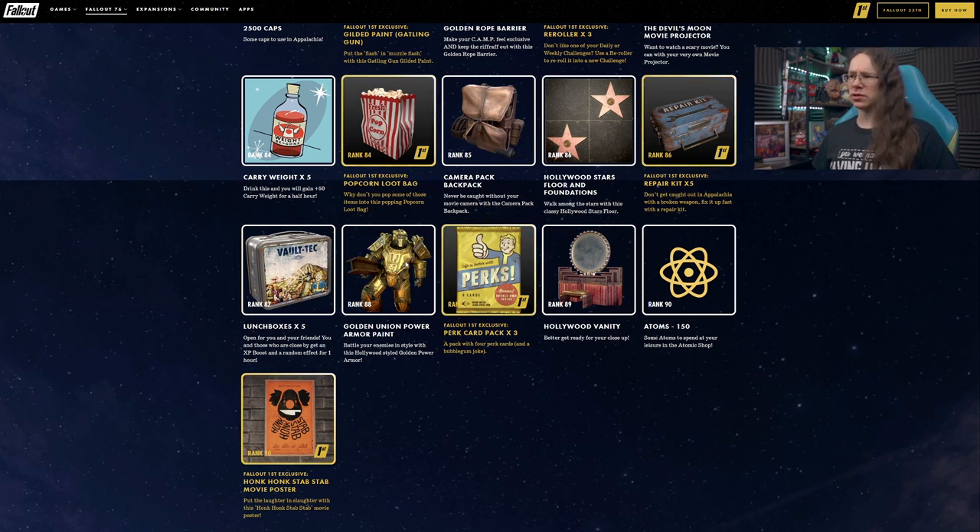Rank 88 — Golden Union Power Armor, also hideous but somehow slightly less hideous than some of the others. Along with perk cards and a Hollywood Vanity. For that dressing room vibe — that could be fun if you're going for that kind of Hollywood style camp, you could do something cool by the end of the season. Go in the bedroom as a dressing table quite nicely.